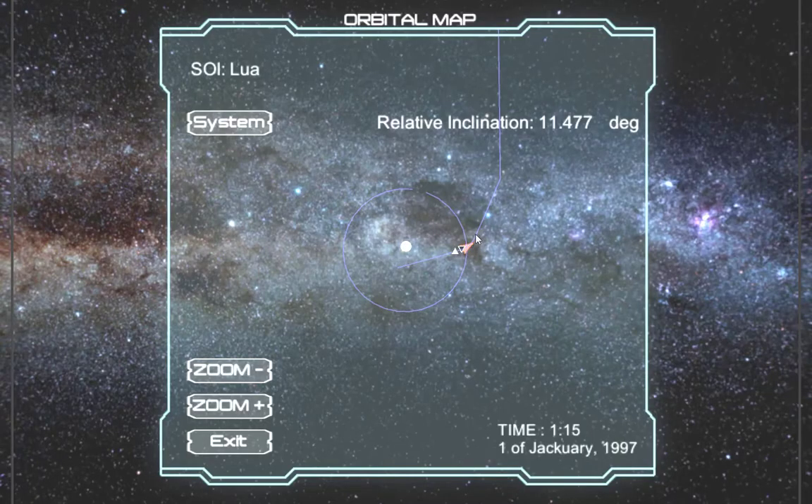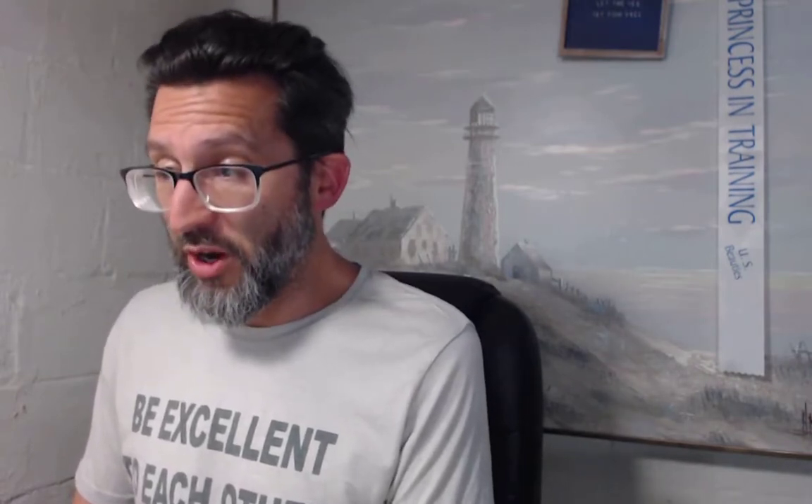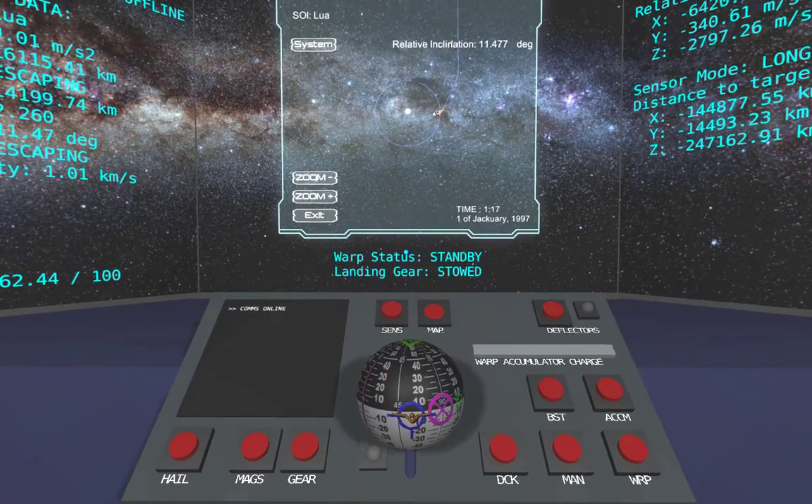What's actually going to happen is somewhere around here, Lua's gravity will drop off and we'll get recaptured by Tyra. What the readout does tell us is that if we do nothing, we're just going to blow right past. Lua is kind of bending our trajectory, but there's no way we're going to end up in orbit around Lua unless we slow the fuck down.